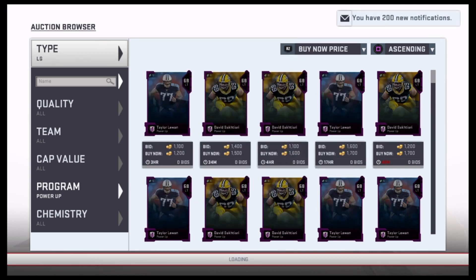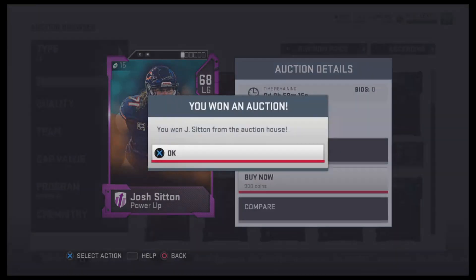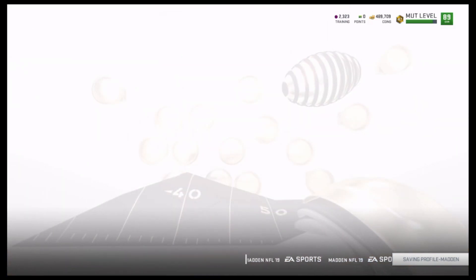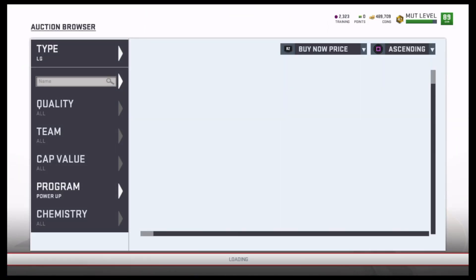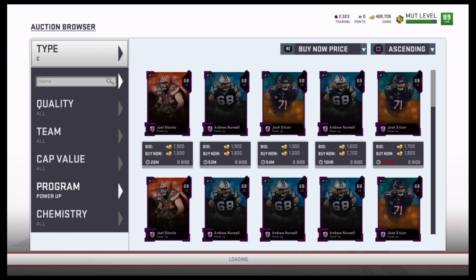Because what we're really trying to do here is get training points and coins back. If I don't like the card that I pull, I'm going to try to either sell them for a bunch of coins or trade them in for a bunch of training points — whichever one is a better value.